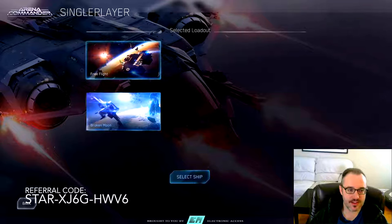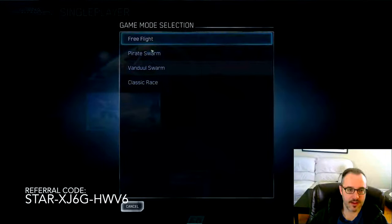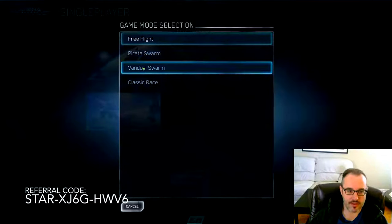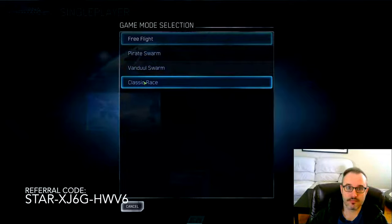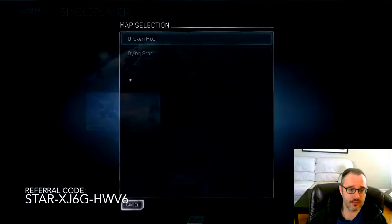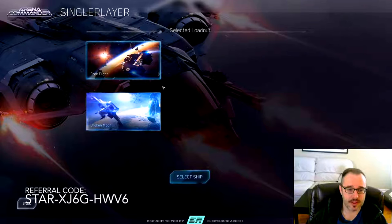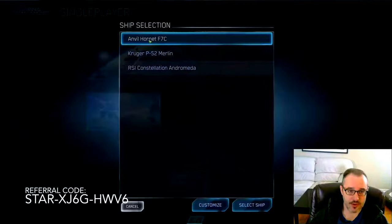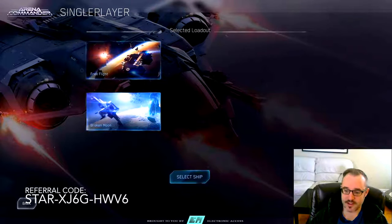You want this to say Free Flight. You can select from all kinds of modes — Pirate Swarm throws different pirates at you, Vandal throws Vandals, and Classic Race is simply a racing game with no combat. We're going to go with Free Flight for now. Where we are doesn't really matter — I'm going to choose Broken Moon. Select your ship; we're going to use the Anvil Hornet, since that's a pretty common ship you'll probably fly in Squadron 42. And launch.